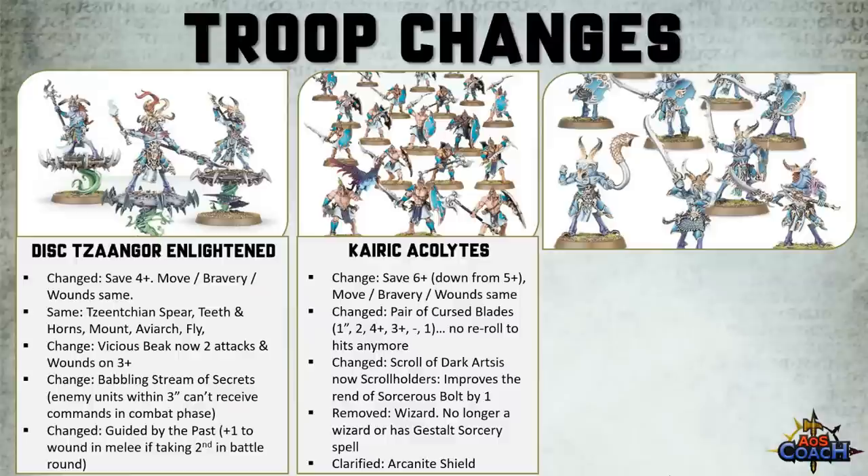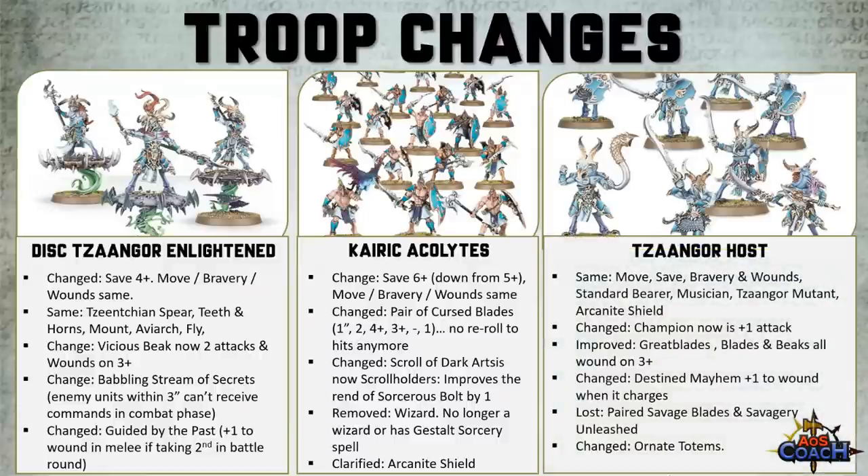The Arcanite Shield still gives you a 6-up Ward, however some additional text that used to be on the old Warscroll has been removed — it's now a flat 6-up Ward for models with shields. Moving on to the Tzaangor Host: their move, save, bravery, and wounds are unchanged, as is the Standard Bearer, the Musician, the Tzaangor Mutant, and the Arcanite Shield.